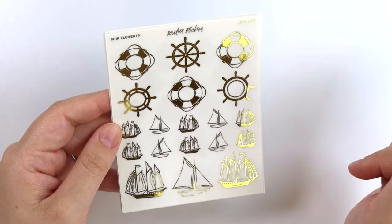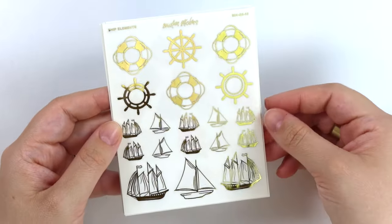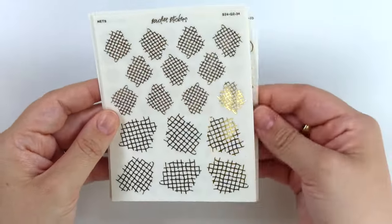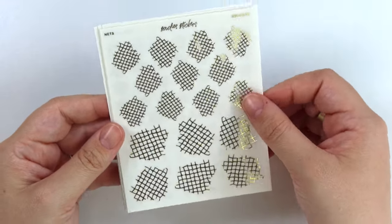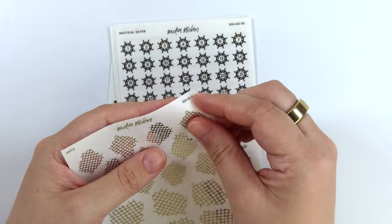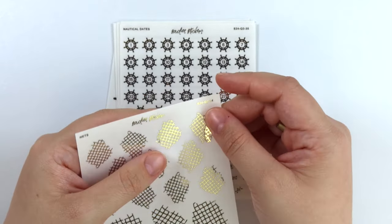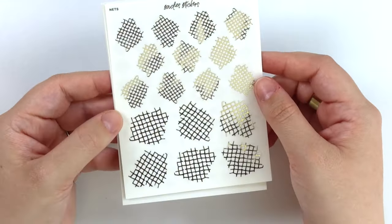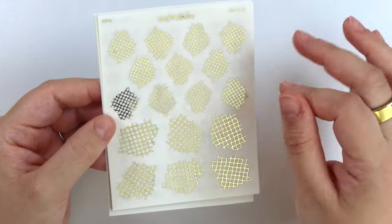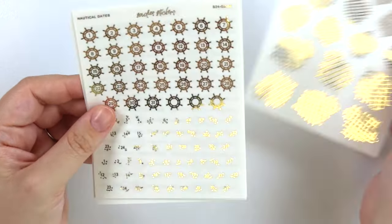This sheet has different elements: we have life rings, some wheels, and then a variety of boats. Next we have nets, which are really similar to the grid texture we had before, but this is more net-shaped. It's a little bit imperfect, which I feel like gives more net vibes than the grid shapes.